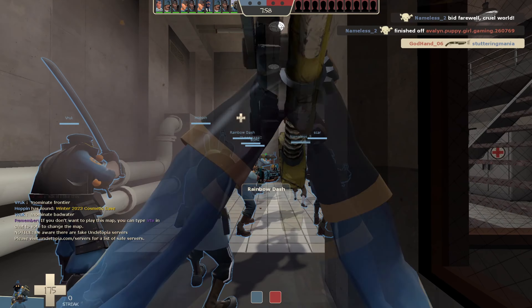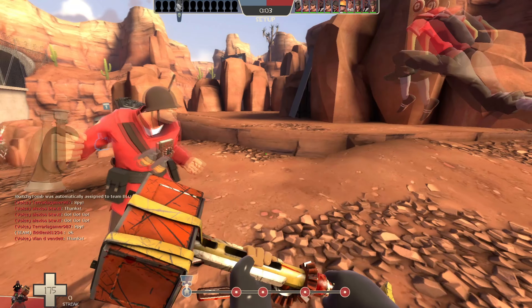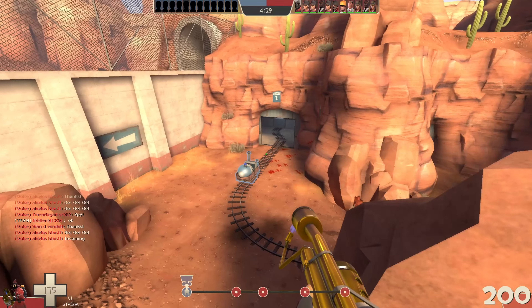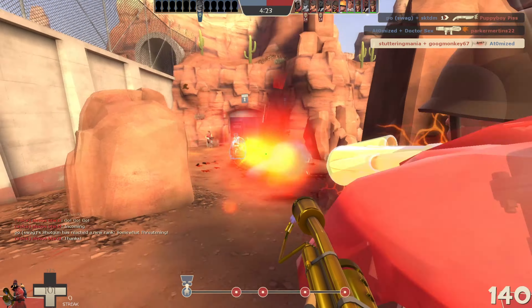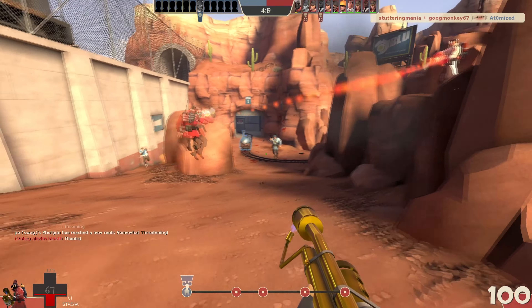Air Blast has many different uses, so I'm gonna go over them one by one. The Air Blast affects everything that isn't a bullet: rockets, grenades, arrows, cleavers, short-circuit balls, Jarate, milk. Anything that is currently in flight can be sent back at the enemy team from whence it came, with one notable exception. The Air Blast turns enemy projectiles into friendly ones, except for sticky bombs.